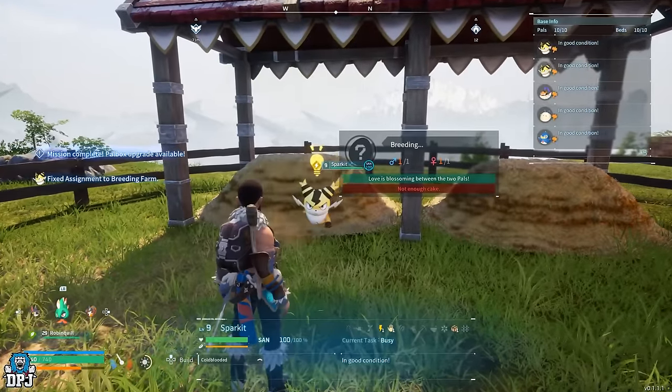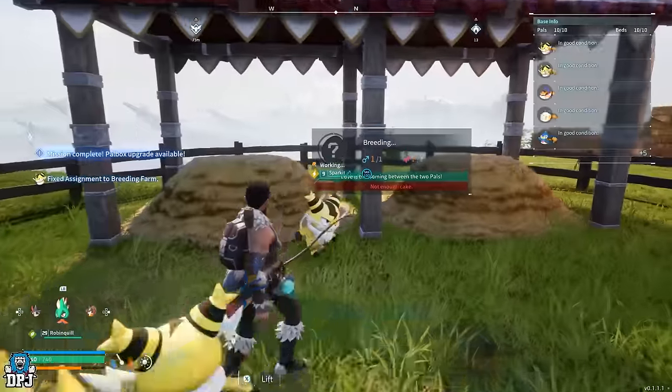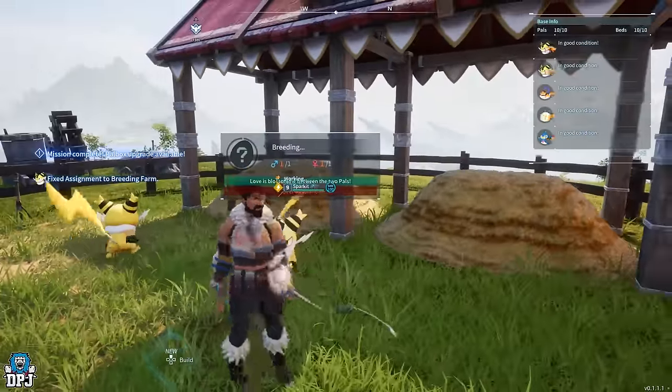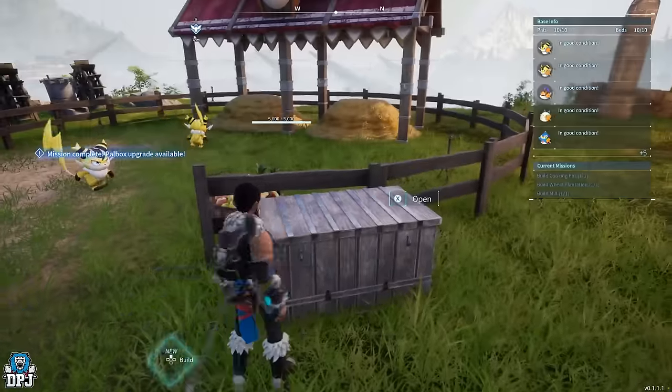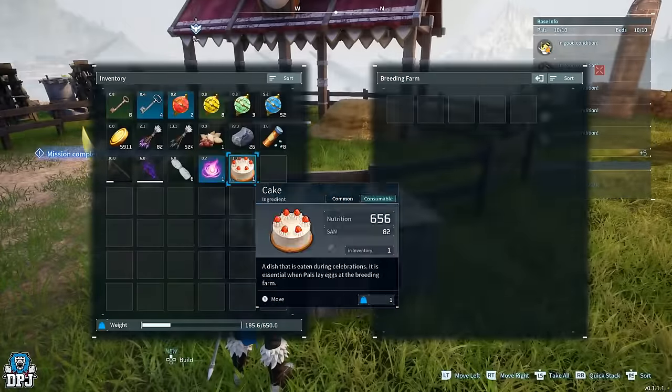Once you see that progress bar — basically them breeding — it doesn't end there. You also now have to have a cake, and that cake needs to be placed inside that breeding pen's box.